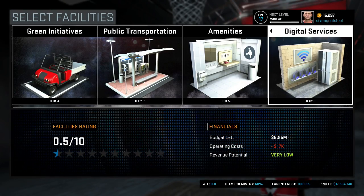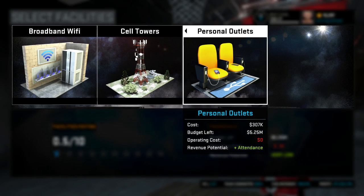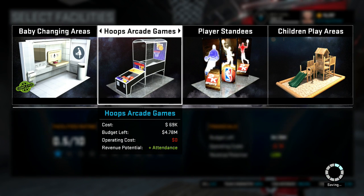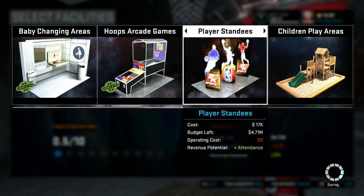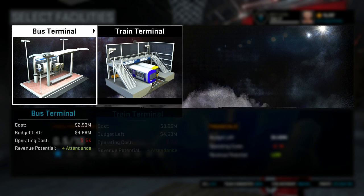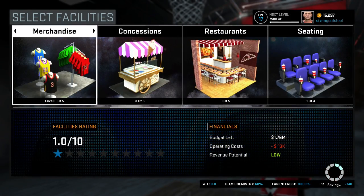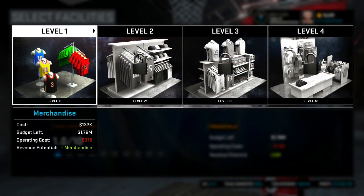Charging stations — we'll come back to that. Digital services: cell tower no, personal outlets — those aren't that expensive so we'll get that. Amenities: we definitely need a baby changing area. Arcade is only 69k, we'll get that. Player standings is only 17k so I don't mind getting that. Public transportation — this costs a lot. Bus terminal or train terminal? I'll go bus terminal. I've got to get one of these. We have 1.6 million left.